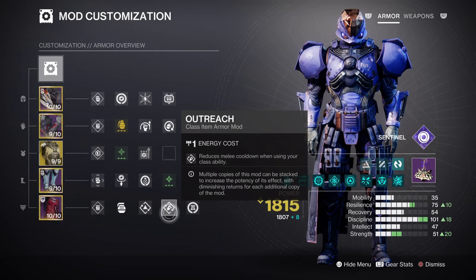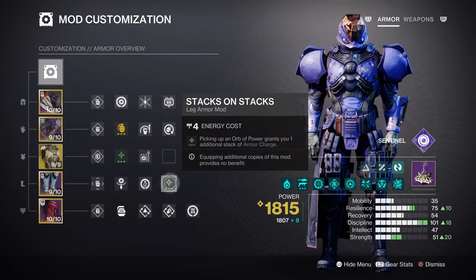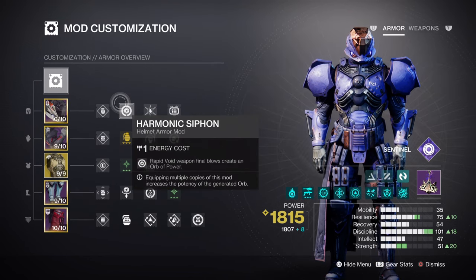The next section covers the additional mods and armor charges we are using. For armor charges, we have Charged Up x1 for increasing the amount of armor charges we can hold, plus Stacks on Stacks to increase armor charges collected from 1 to 2. Then we have Harmonic Siphon, Powerful Attraction, and Reaper — not only to create orbs of power, but also to make it easier for us to collect them.